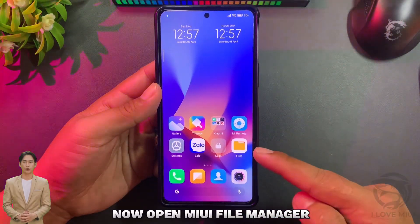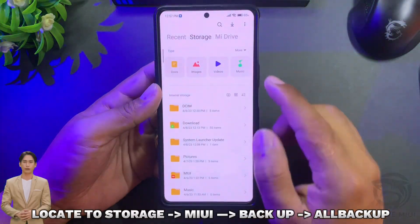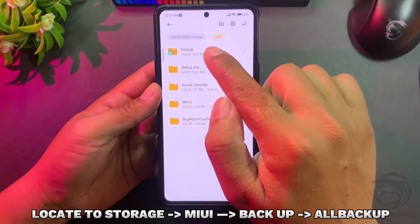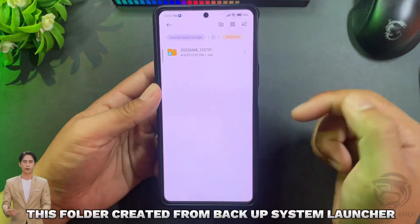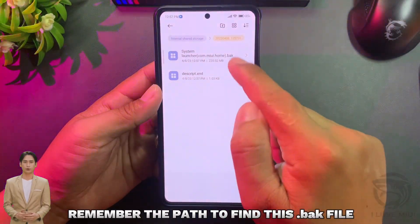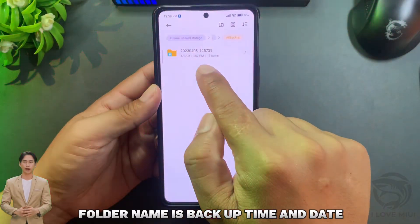Now open MIUI File Manager. Navigate to Storage, then MIUI Backup, then All Backup. This folder was created from the backup of System Launcher. Remember this path to find the backup file — the folder name is the backup time and date.